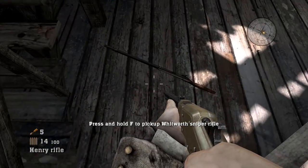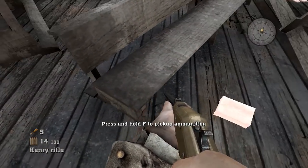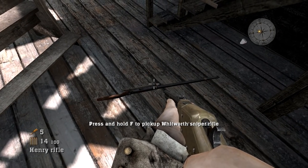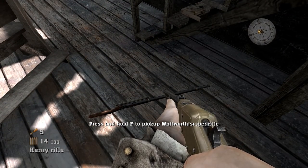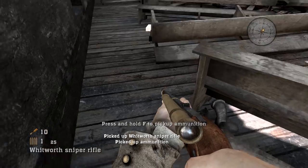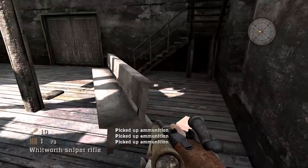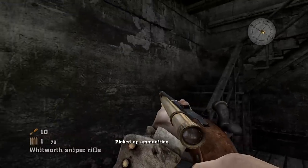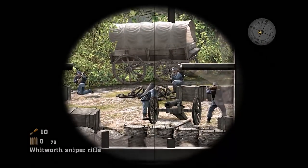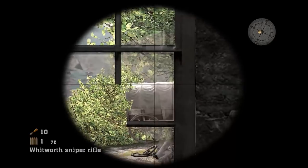We have a couple of different rifles to choose from: we're holding a Henry rifle, we also have a Spencer rifle, and on the ground is a Whitworth sniper rifle. I think we're going to go with the Whitworth because it's not that common a weapon in this game. Luckily they give us lots of ammunition. This is truly a sniper rifle — it has a telescope, a four-power scope. But as you can also see, it is a rifled musket, so we have to reload it every time, though it loads quite fast.